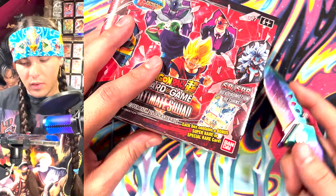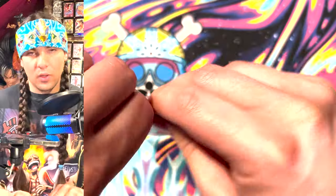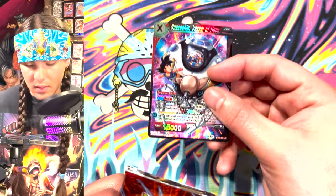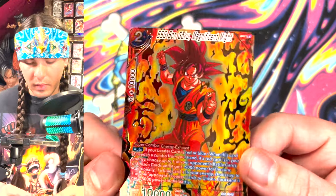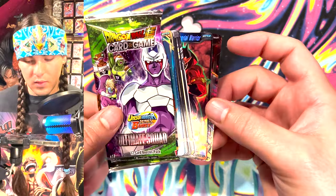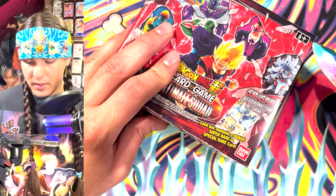This is the Ultimate Squad booster box and we're going to get that second SCR out of here. It's definitely going to be Piccolo-Gohan — it could be Invader's Vow, but let's hope for Piccolo-Gohan; that one is actually much better. The unison foil peril — Unison Warrior Peril — is good; I'm going to test that deck out. And here's our SPR — Goku God Magnificent Might. As I was saying in terms of sideways SCRs, I don't think this SPR looks that great.